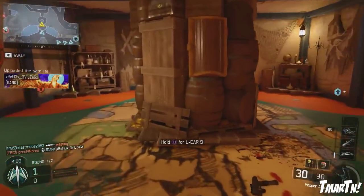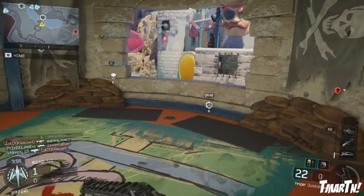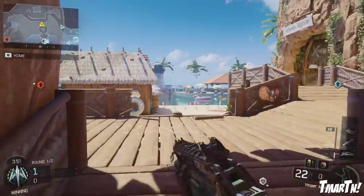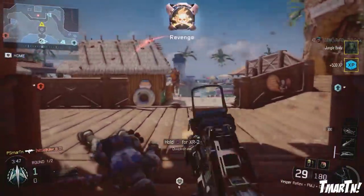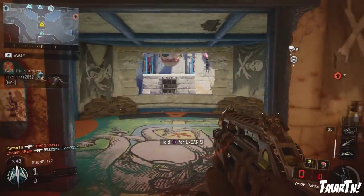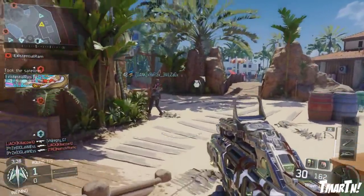The recoil is pretty significant at this range, and this is extremely close range. Imagine what it's like to try to use the Vesper at medium range or even long range now — it's going to be very, very hard to control. The recoil was dramatically increased, I would say at least 30, maybe 40%, which is a pretty big change. It's going to be definitely more of a close-range weapon than it was before.